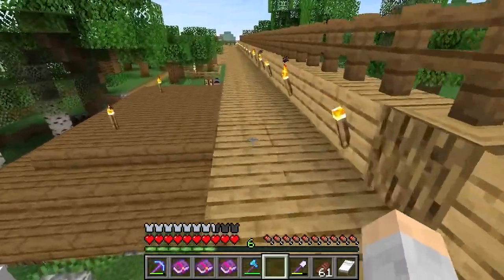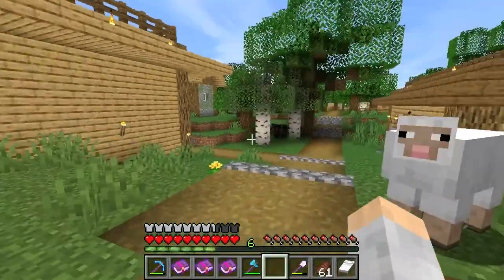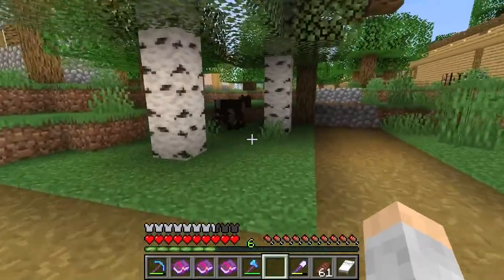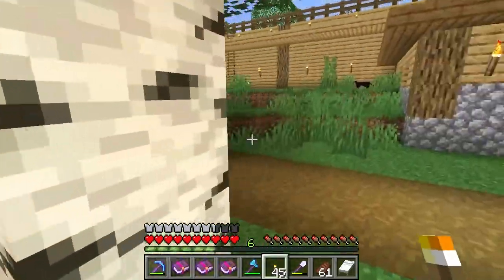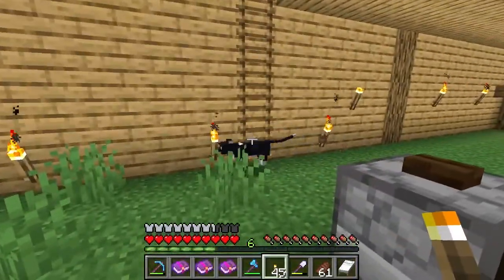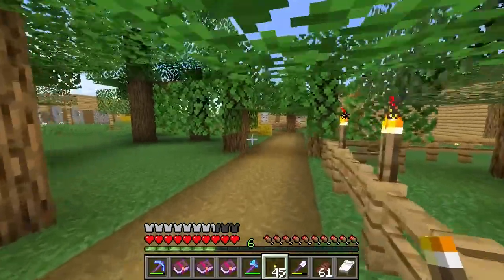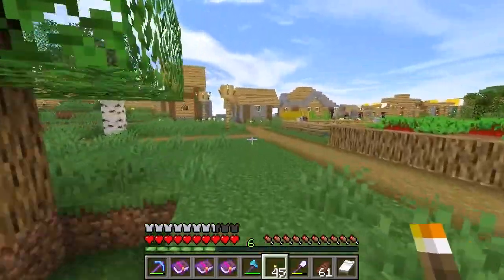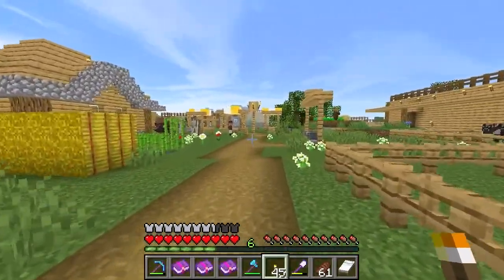The walls also mean that zombies and such cannot get in. Another thing I've done to fortify the village is I've put torches almost everywhere. I'm actually not even done yet — look at all this area that doesn't have torches. But you really do want to put torches everywhere you can and light up the whole place so there's no place for mobs to spawn. That's an important part of the fortification.